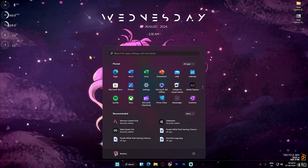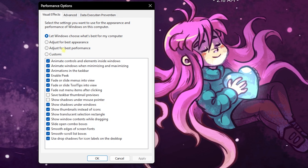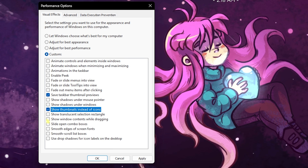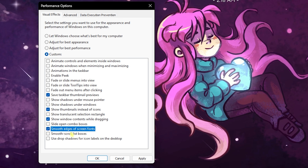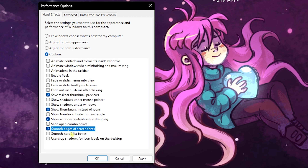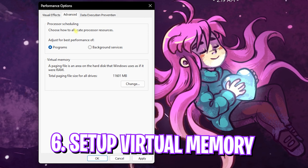The next step is de-animating your Windows, which is super important. Search for 'Adjust the appearance and performance of Windows,' and once the window opens click 'Adjust for best performance.' Then re-select: Save Tasks, Thumbnail Previews, Show Window Contents While Dragging, and Smooth Edges of Screen Fonts. This gives Windows a minimal look, disabling all unwanted animations that consume CPU resources.